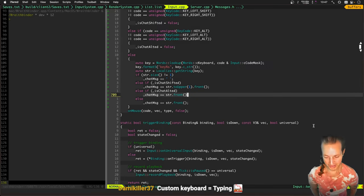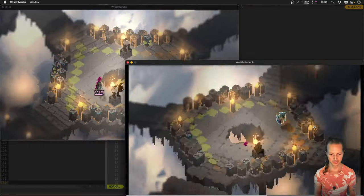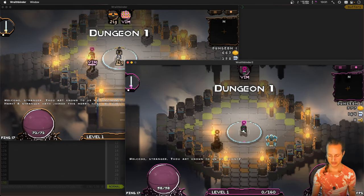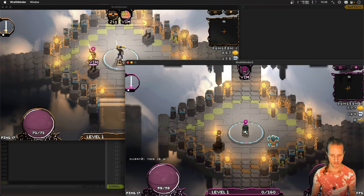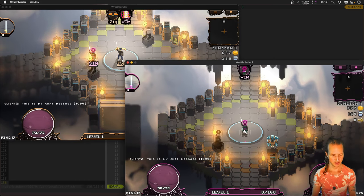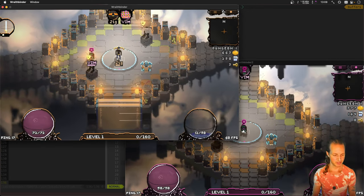Let's recap what we did on today's stream. We created multiplayer chatting — here we have two clients running Wraith Binder and we can now chat between the clients. I'm on client number two and I press the chat button, type a message, press the enter key, and it sends. Both clients receive my chat message, both showing my username.